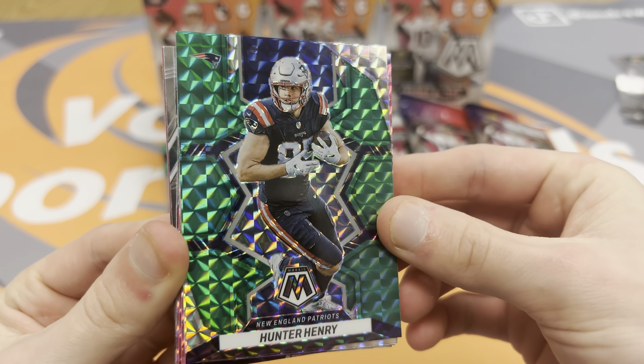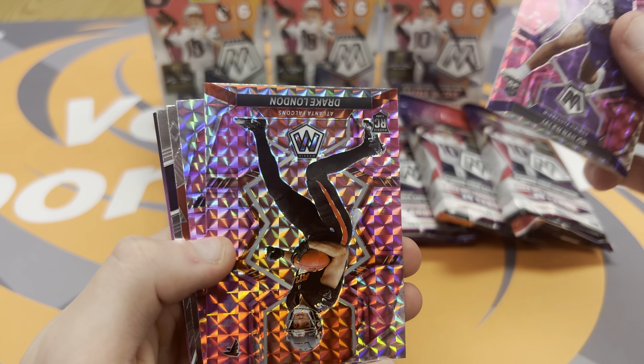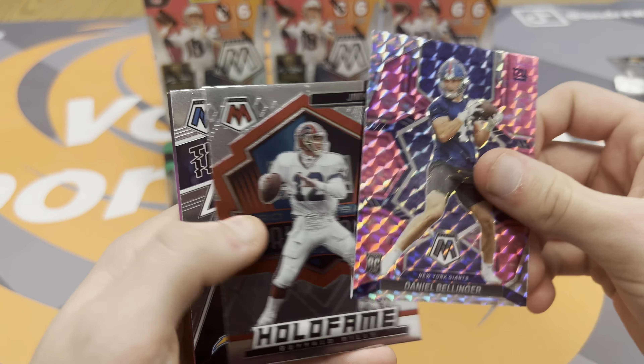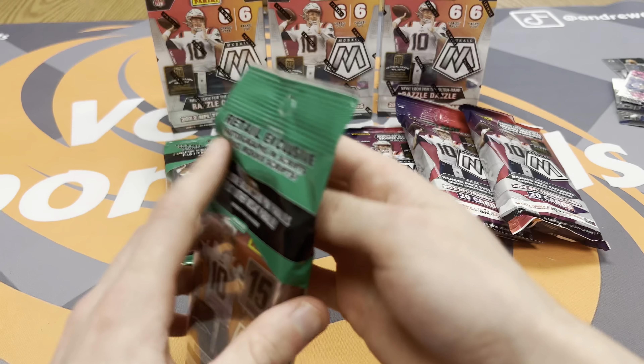Green Mosaic — Hunter Henry. There are our three pinks: Jalen Naylor and Drake London. There's our first little hit — Daniel Bellinger, Hall of Fame Jim Kelly, and Austin Ekeler. Nothing crazy yet.